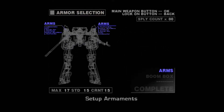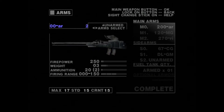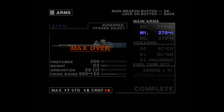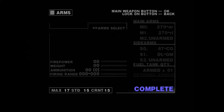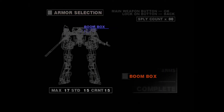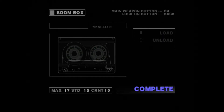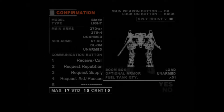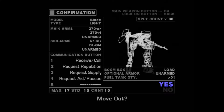We're switching to the second-gen VT we could have used last mission — we had access to both it and the Prominence. The Blade is basically the second-gen successor to the Falchion, so similar stats — the weight limit is obviously a lot higher overall, but weapon types are fairly close. It's more efficient and more geared for direct combat.